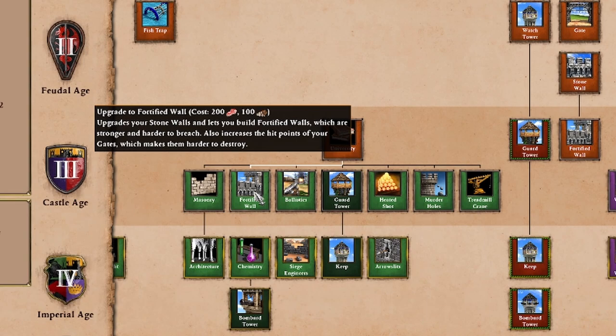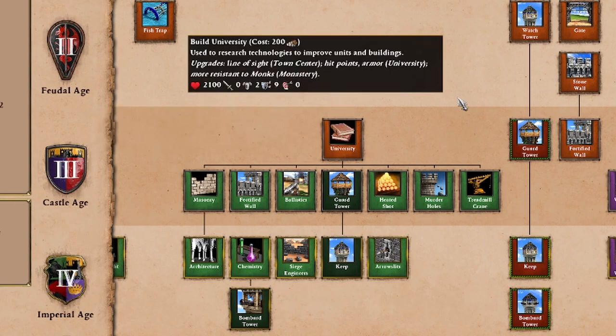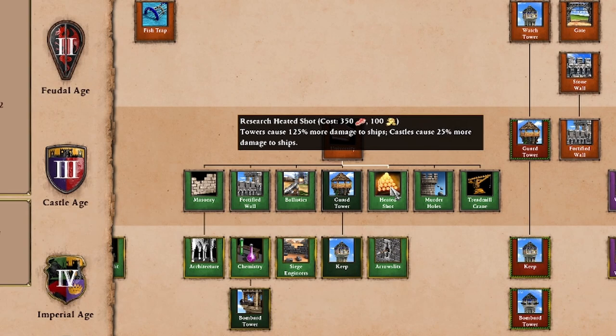Heated shot is going to cause your towers and castles to do more damage to ships. This is really only important in water maps where warships are being made. If a civilization is a naval one, we are going to factor in heated shot a lot more prominently.